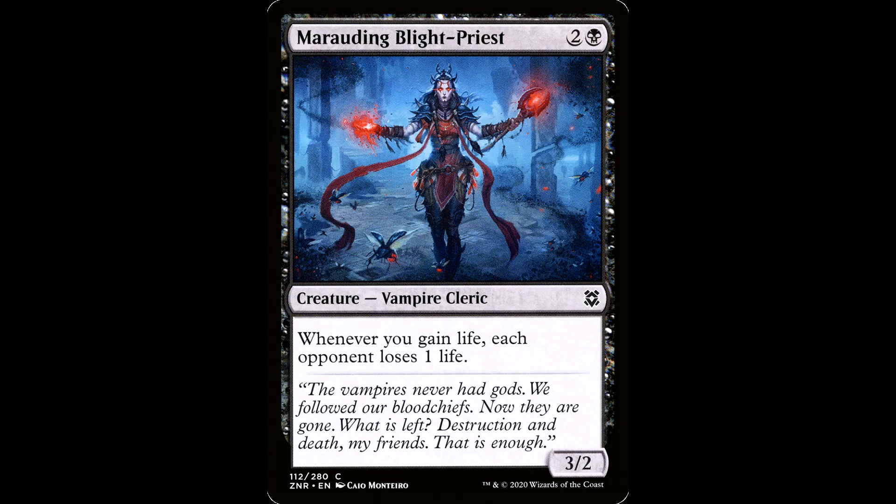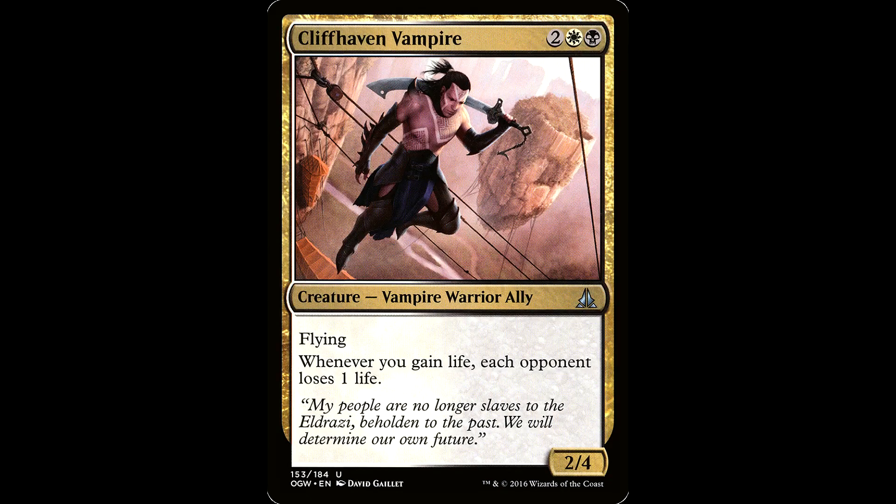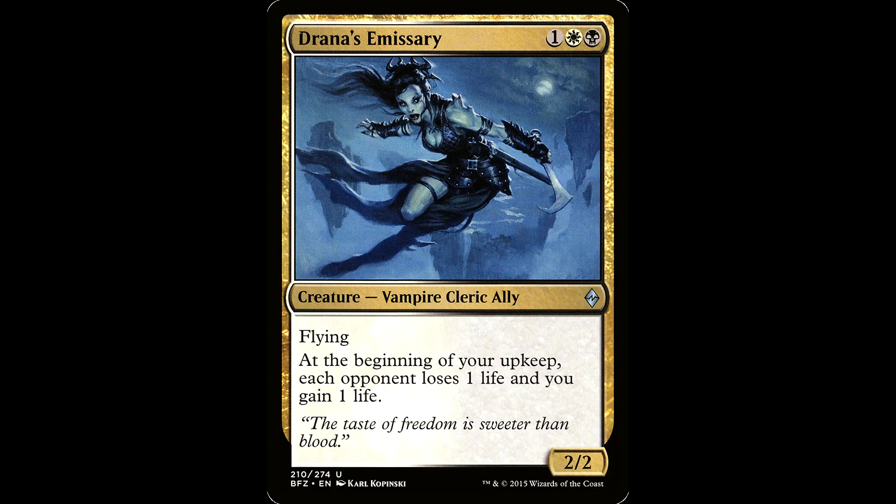Marauding Blight-Priest and Cliffhaven Vampire are very similar cards. If you're including several small instances of life gain, life drain, or the many lifelink creatures, these will trigger for each instance. Also triggers off of extort and anytime you gain life.